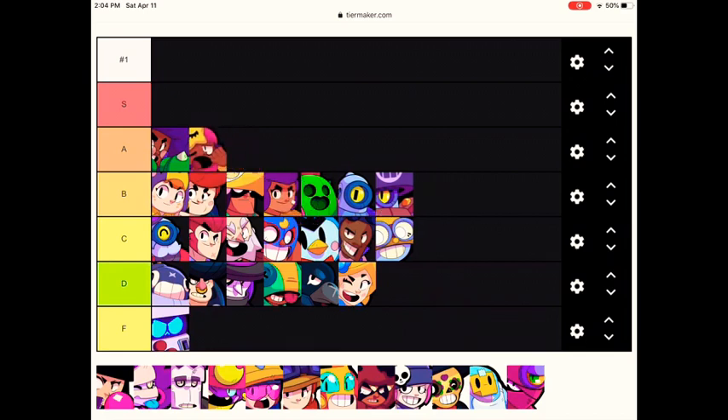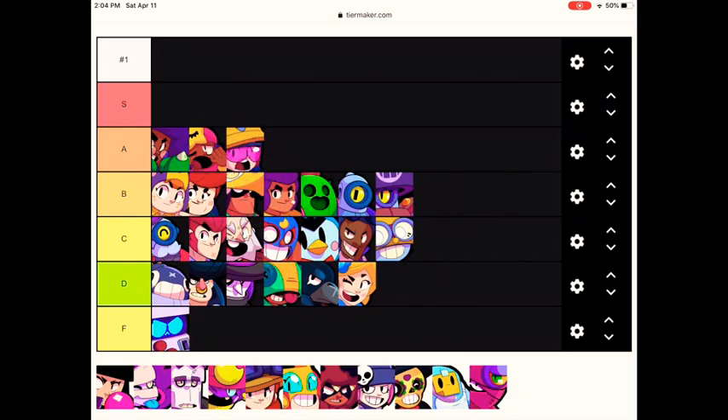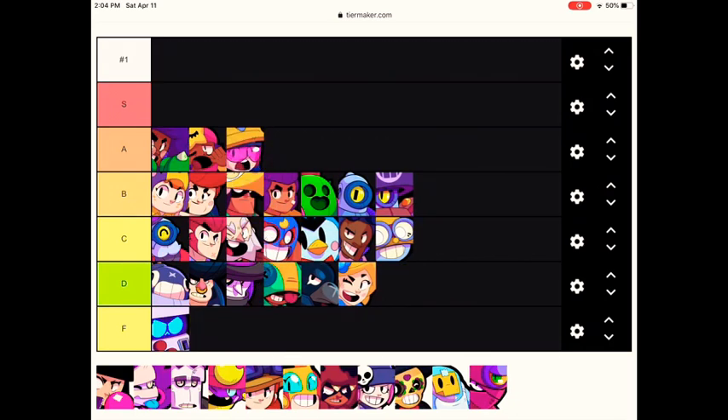Next we have Sandy. She deserves a spot here because her super combined with her roots and her Star Power just deals damage and gives health easily if you're in the storm. And now we have Jackie as well. She counters a lot of Brawlers right now. Even though she has been nerfed so she doesn't do as much damage as before, she still deserves A tier at least for countering and killing Brawlers.